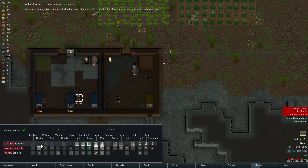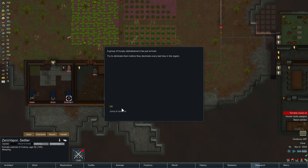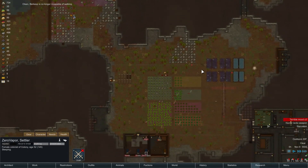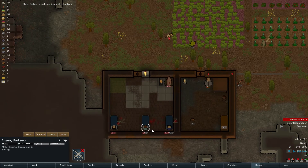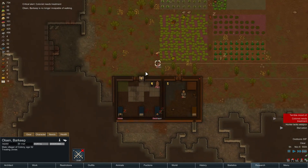Zero Vapor is not a doctor. How good is her doctor? Oh, she can't even doctor people. Olsen's no longer incapable of walking. Can you treat Joanie please, so he doesn't go dying on me?